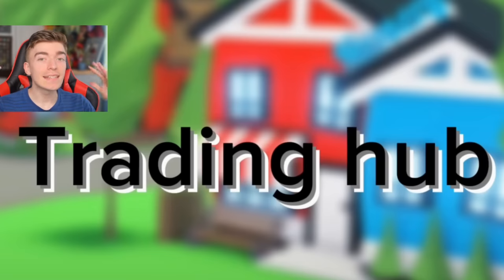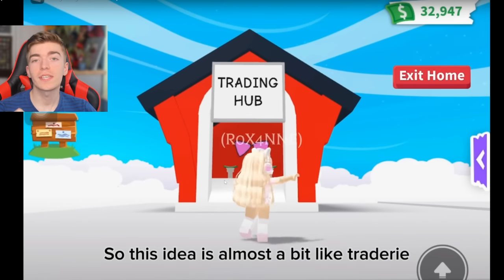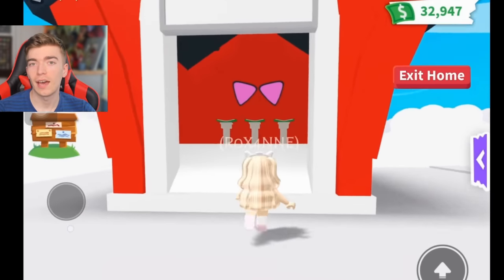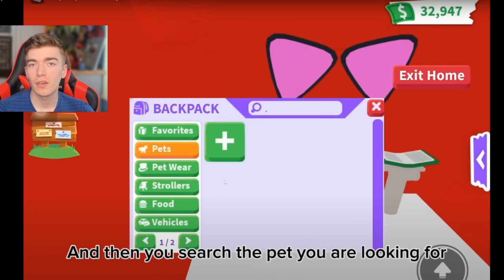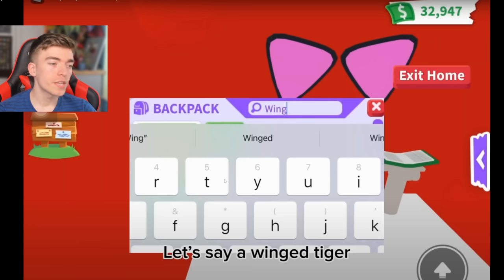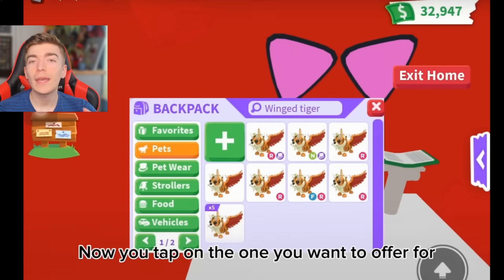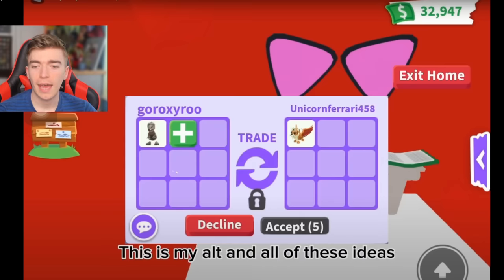The next update Adopt Me needs to add is a trading hub. This is a fan concept of what a trading hub might look like. The idea is that you go up to it, open a book, and search for the pet you're looking for — because finding specific pets takes a long time. For example, this person searches for a winged tiger, taps the one they want, clicks the no-potion version, and then can offer for it.